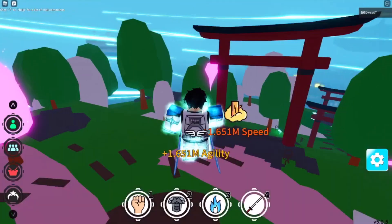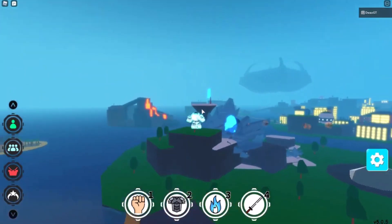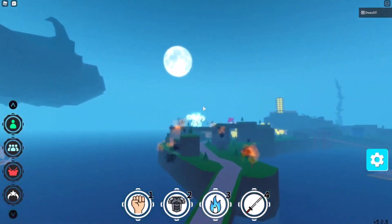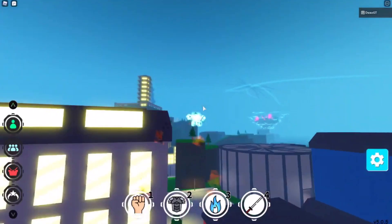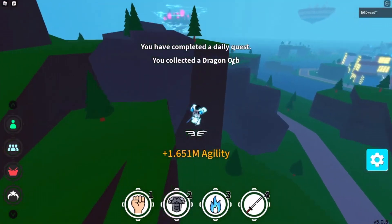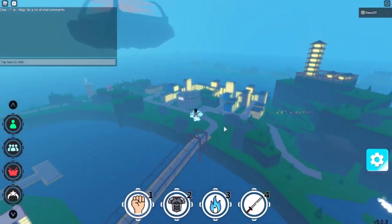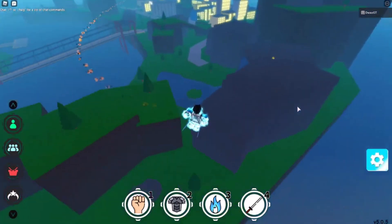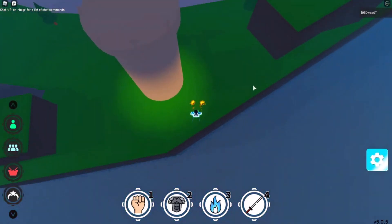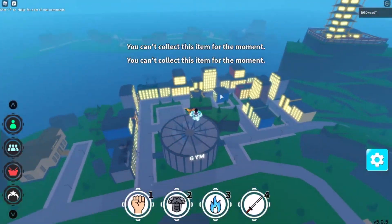Barris will give you a quest to collect seven dragon orbs around the map — this one's pretty easy, it took me about five to ten minutes. The orbs are spherical with stars inside them. Most of them spawn on this small island chunk: one spawns around the hill area, another behind the rocky mountain area, one on top, and a couple in normal spawn spots around that region.